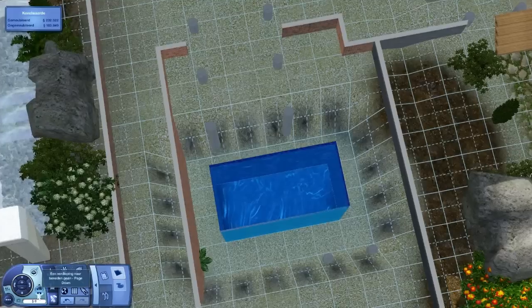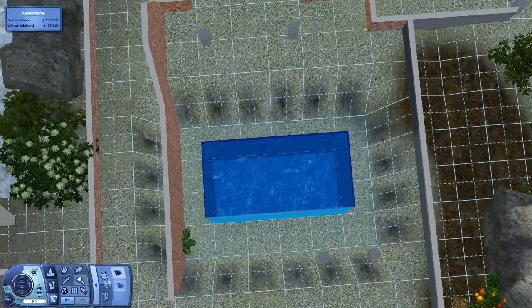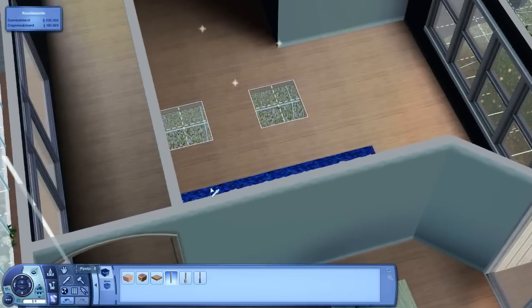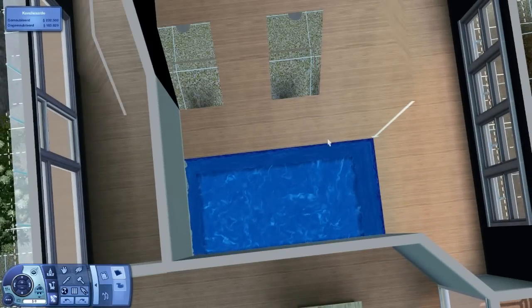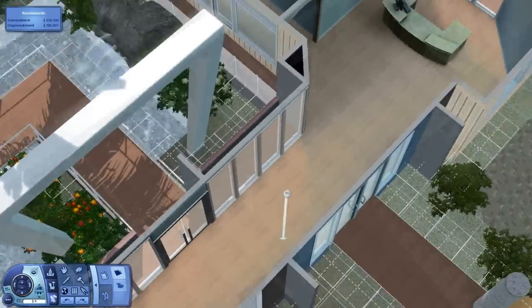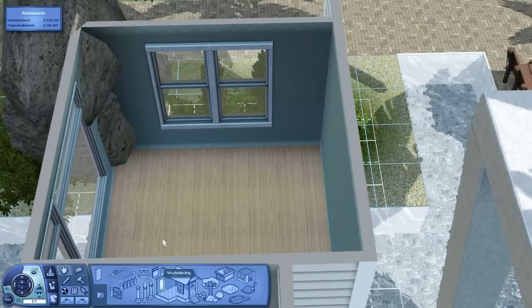First fix this and then we can start with something else, because we can better start at the foyer - I think it's called the check-in desk area. What can I place it like? Okay, why can't I place it anymore now? Anyway, let's first make the toilets over here. Oh, we have some rocks there - I guess that doesn't matter.